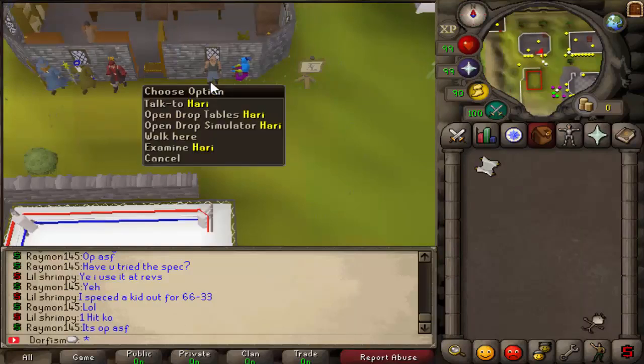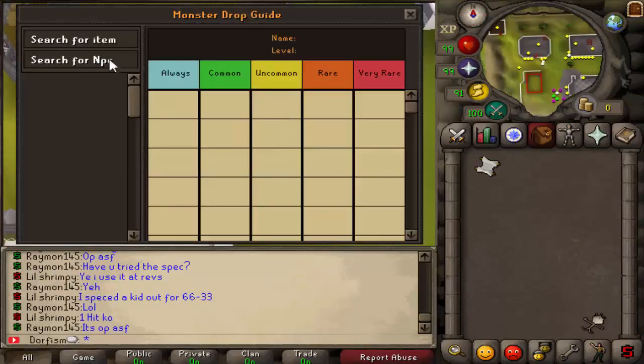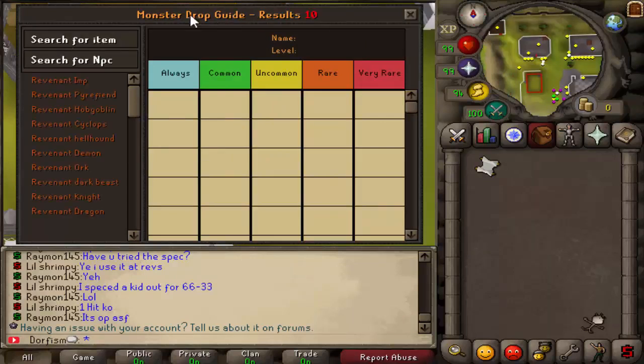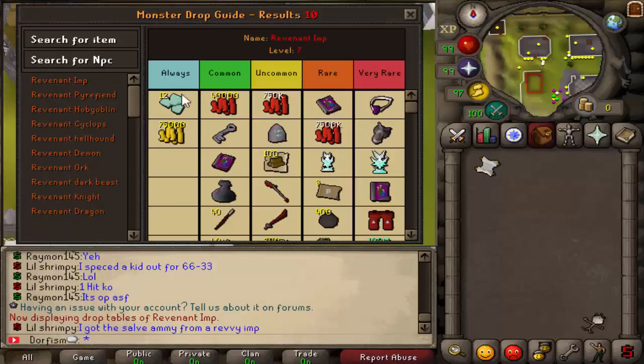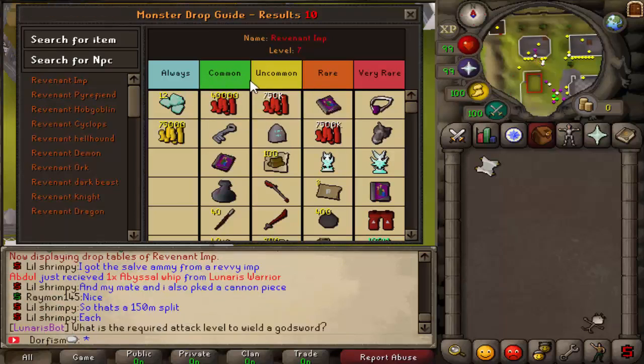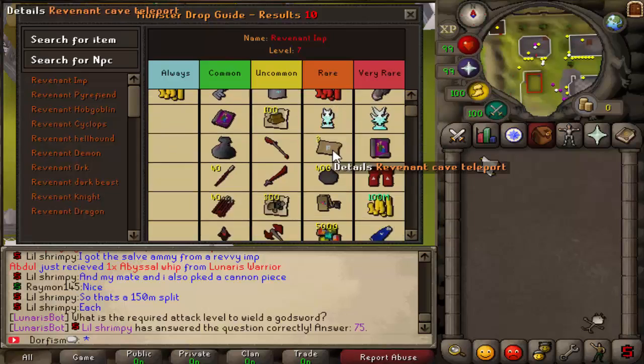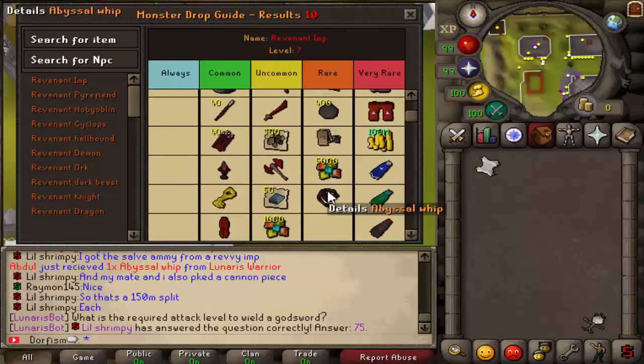This guy has a drop table guide — let's check that out. It also has a drop table simulator. We're on the monster drop guide, let's search up a revenant. If we check out the revenant imps' drop tables, you can see pretty easily what is rare and what is not. We've got the very rare draconic visage, a salve amulet, and on the rare table a 30-minute XP booster, 7.5 mil in blood money, and even a whip.